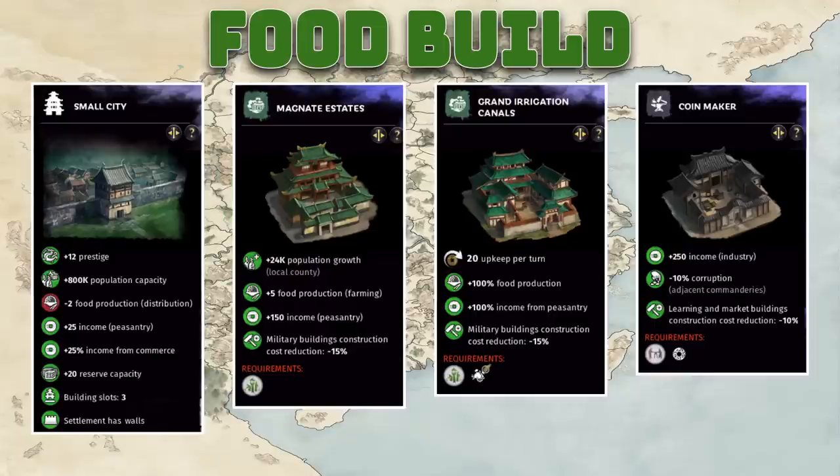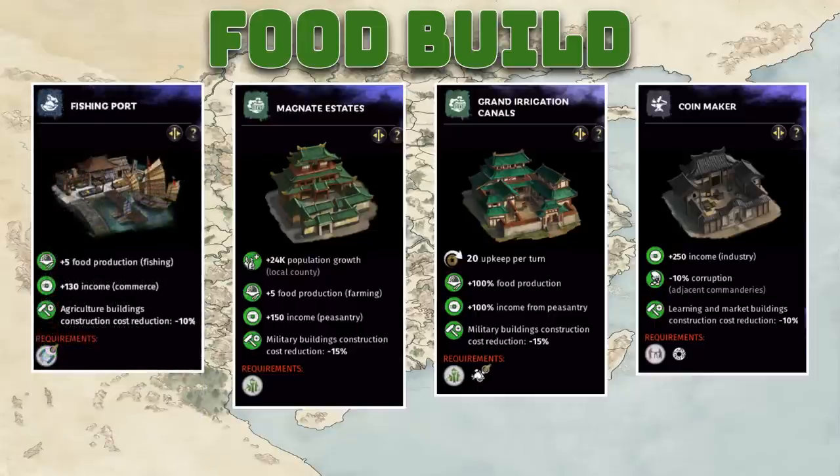The coin maker is your main weapon to combat corruption throughout your whole empire as you expand. To alter this build slightly — for example, if you have a commandery with a fishing port — simply upgrade your small city to a city so you have an extra slot to build the same three buildings again. It won't hurt you food-wise, because it only costs four food to upgrade and you're getting at least five food back from the fishing port.